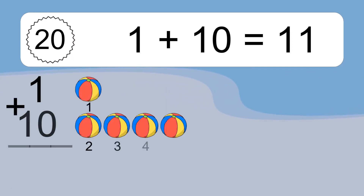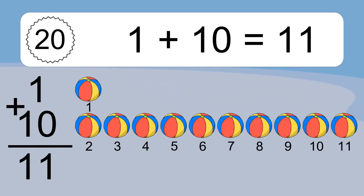1 plus 10 equals 11. Let's count it. 1, 2, 3, 4, 5, 6, 7, 8, 9, 10, 11.